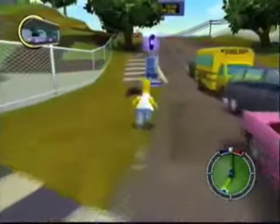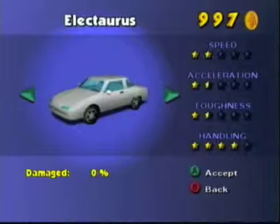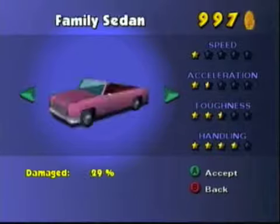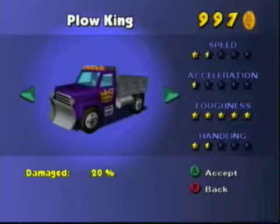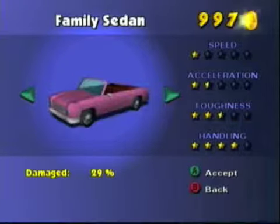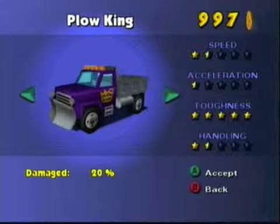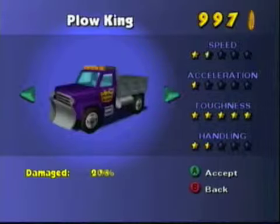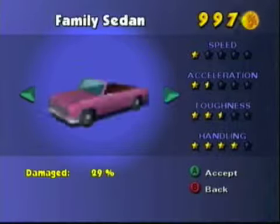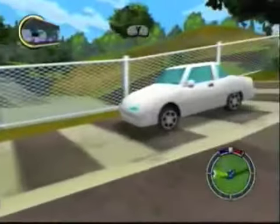I want to go ahead and switch cars to the Electoris. As you can see, we can see all the cars we unlocked: the Electoris, the family sedan, the pickup truck, and the Falcon of course. And they keep their damage levels — so that 20% damage is from when I used this car last time. I'm actually going to use the Electoris because it has the most speed at this time.